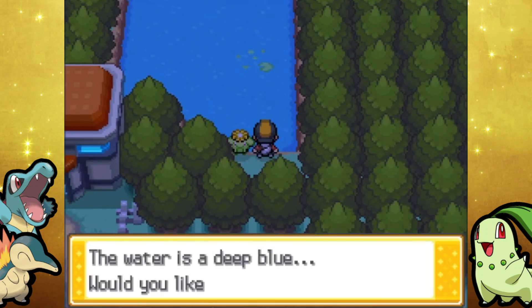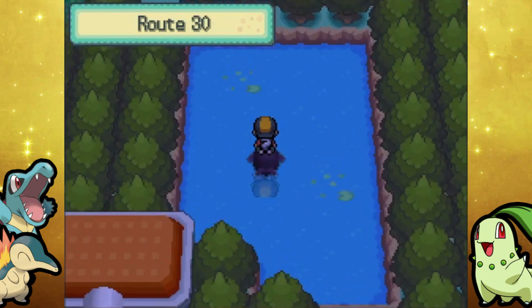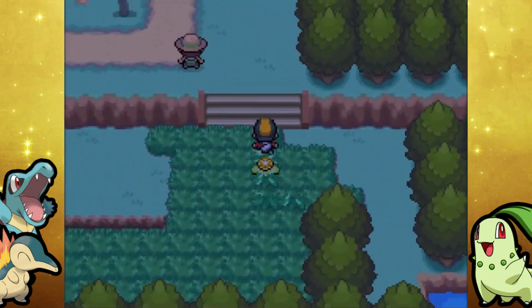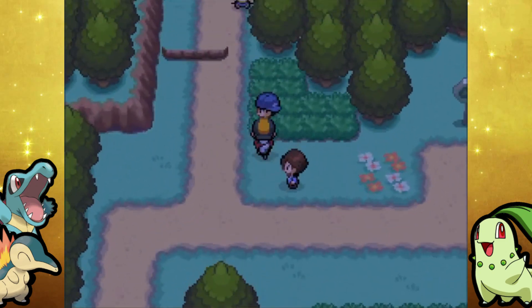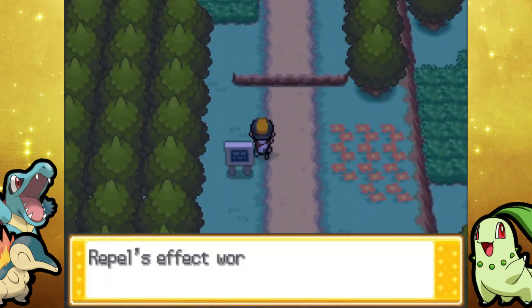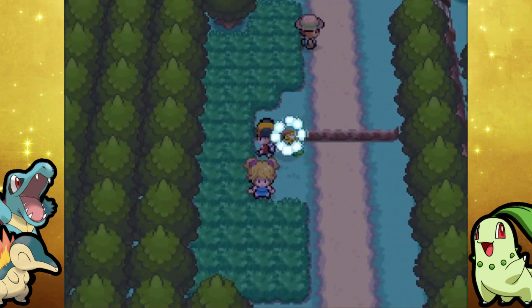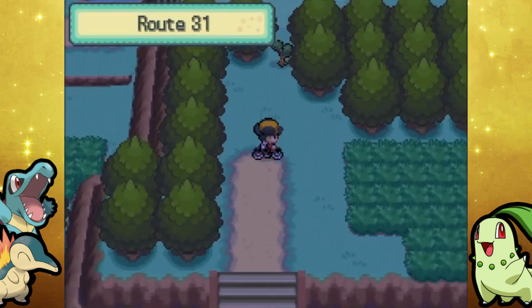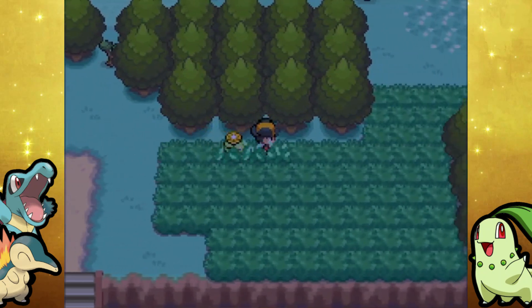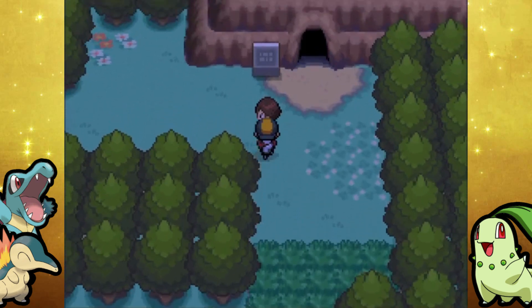The unfortunate thing about checking out all of these areas this early in the game is that we don't have access to Fly yet. We won't be able to use that until after defeating the fifth gym leader. Honestly, I wouldn't blame you if you just waited until you got Fly to check out all these places because it's a little easier. But I'm going to do it here. This episode is already going to be short as is, so I don't think I'm going to cut out anything — might as well just do it all in one go.